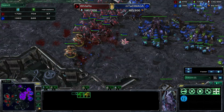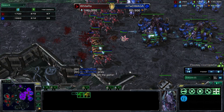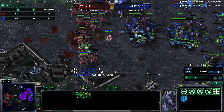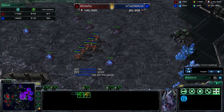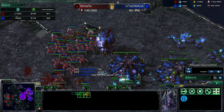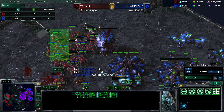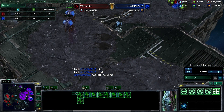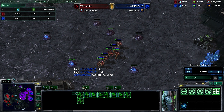WhiteRa takes his fifth base, the spire goes down, and DiMaga says GG. WhiteRa takes game three and the best-of-three series. Really well played by WhiteRa — he stepped it up in that last game. The warp prism tactics were effective, and with the relatively recent buff to the warp prism it's being used a lot more as a staple. SC Mothership checking out.